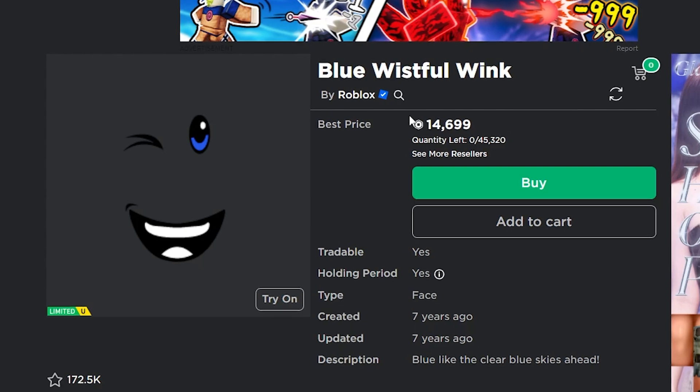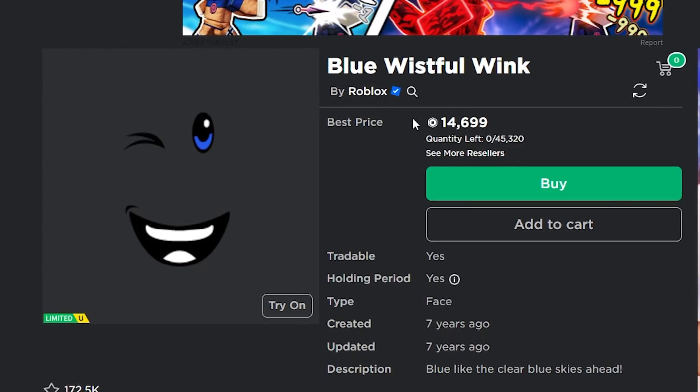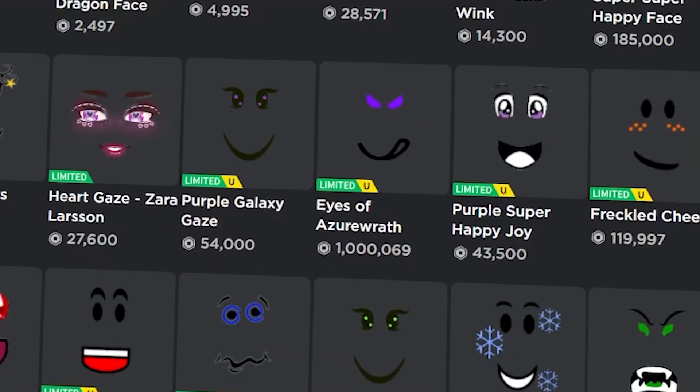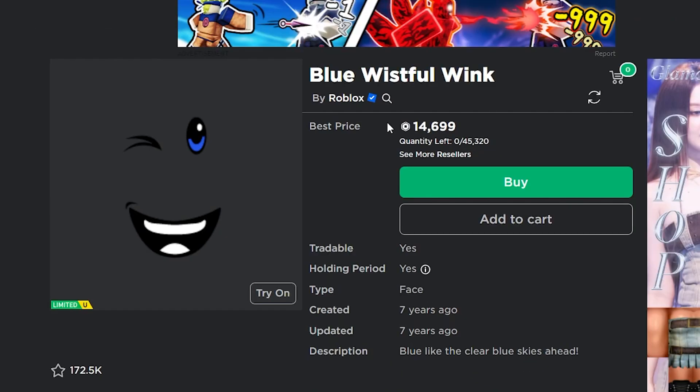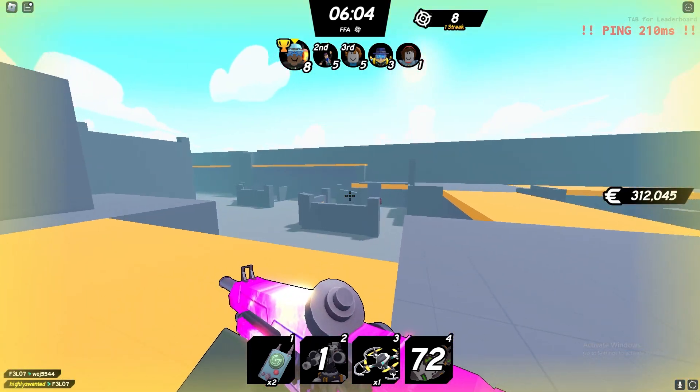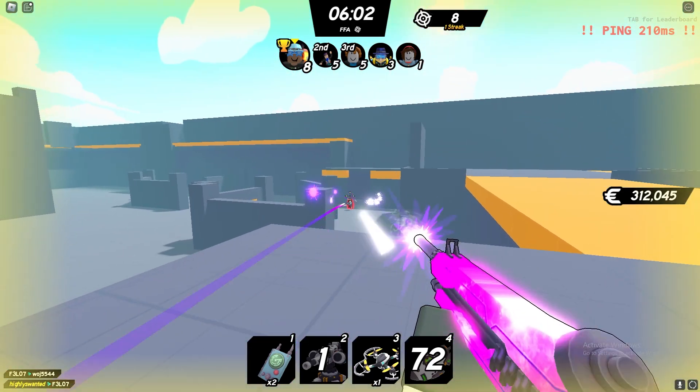The Blue Wistful Wink is another one I think will do extremely well. I think faces will probably do the best this year because UGC faces aren't as popular as UGC hats, so limited faces are going to do better than limited accessories and gears. The Blue Wistful Wink, Purple Wistful Wink, and the Green one will all do extremely well — I recommend buying any of them.